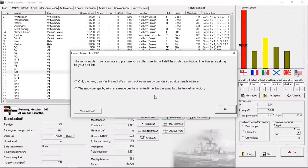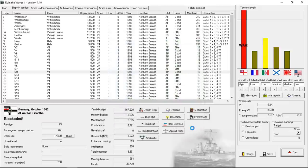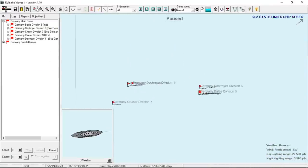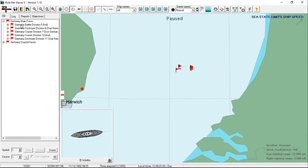The army wants more resources to prepare for an offensive that will shift the strategic initiative — the Kaiser is asking for my opinion. I'm going to go ahead and say yes — we'll take less resources for a limited time if that's going to help turn the tide. I don't know how the German army is going to deal with the British since they're on an island, but if I can get the upper hand with the navy then maybe we'll be okay. We've got another chance here. No battleships on the scene for the British — I've got my full fleet. This could be a chance to really cripple him. We're going up against some armored cruisers at best for the British.